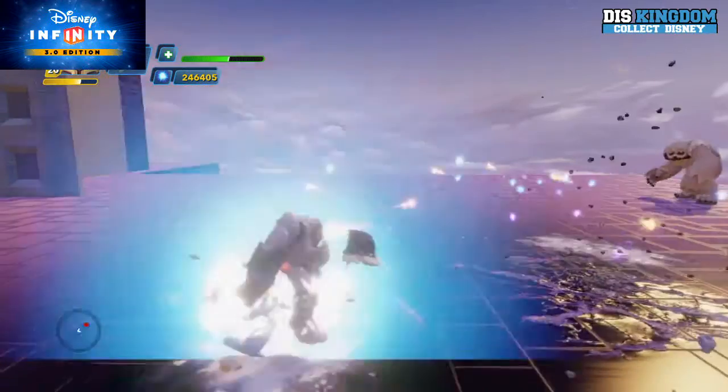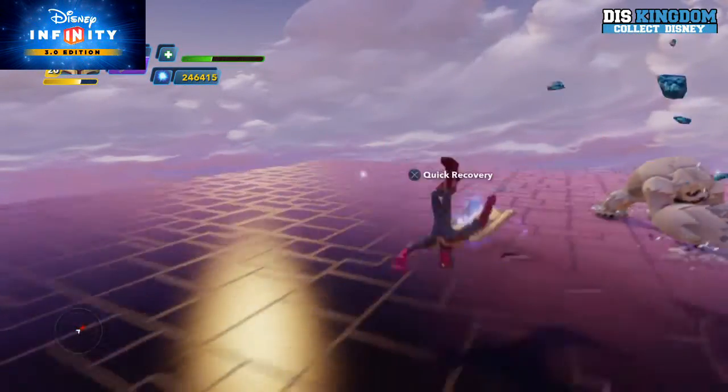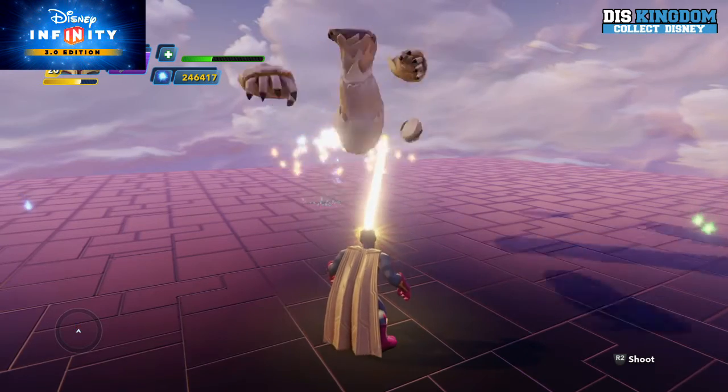Let's do a ground pound. Let's take out this Whomper. Again, that is really powerful — you can really see that energy bar working from afar.